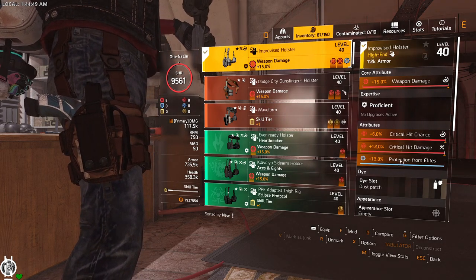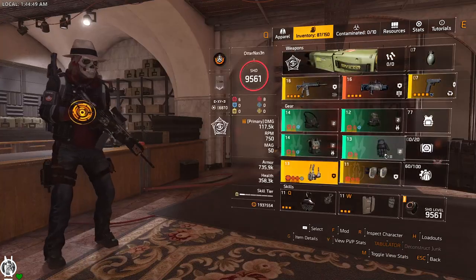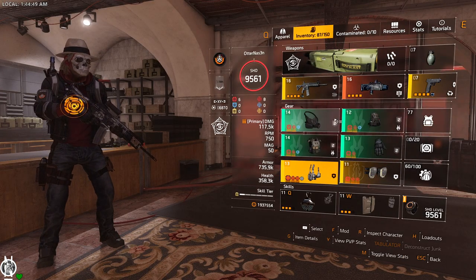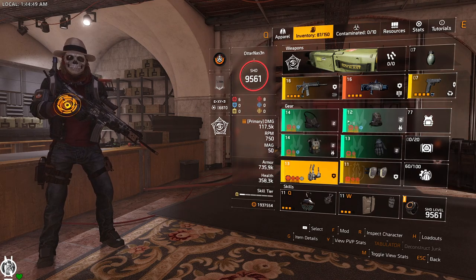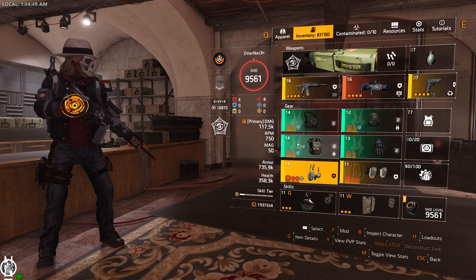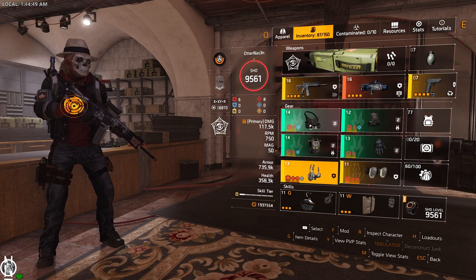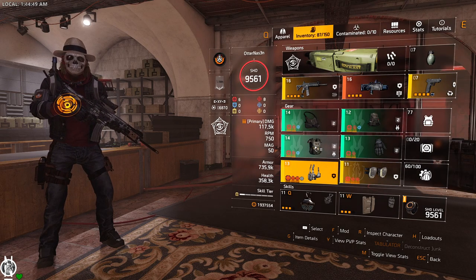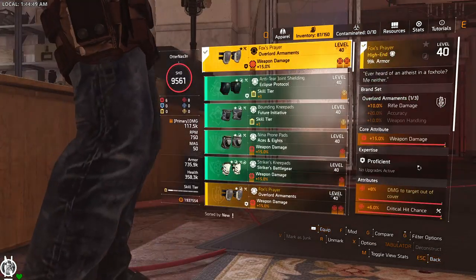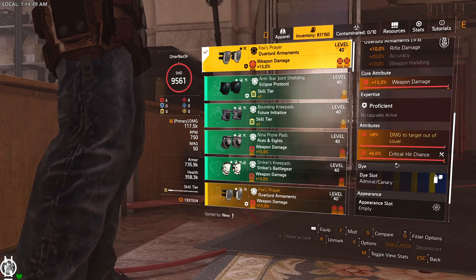For the mods, you don't need exactly 13% each — 11 or 10% mods giving around 44 or 48% total is fine. I've got 50% total here, which works out to about 40, 50, 62% combined, so we're good. We run it with Fox Prayers to get the out-of-cover damage bonus.